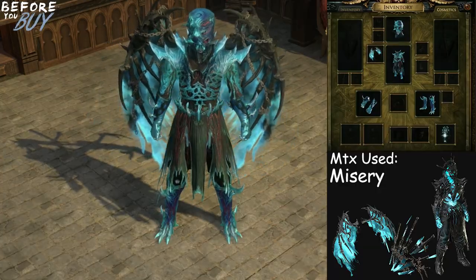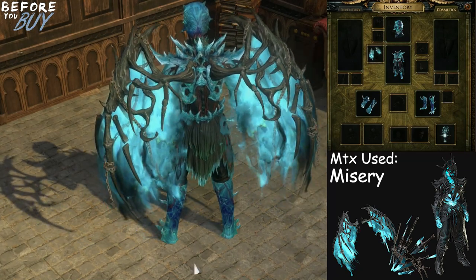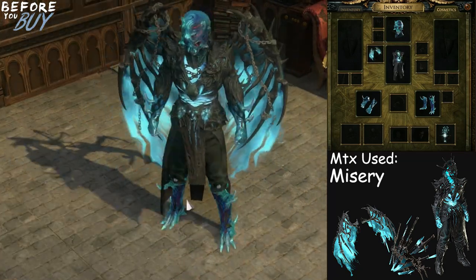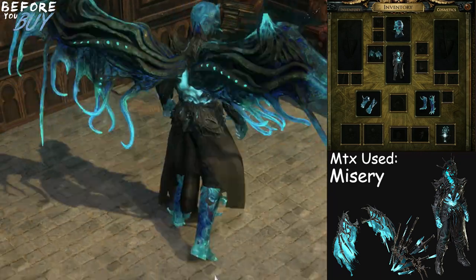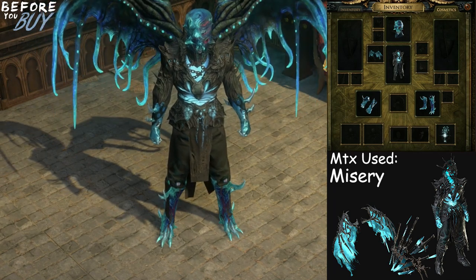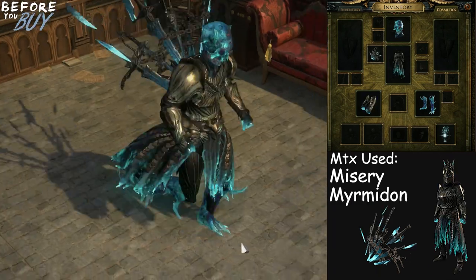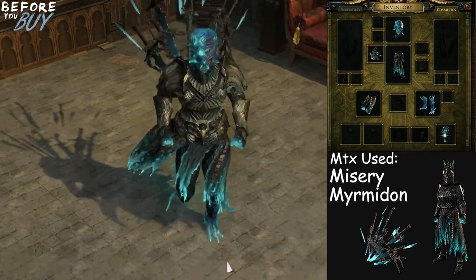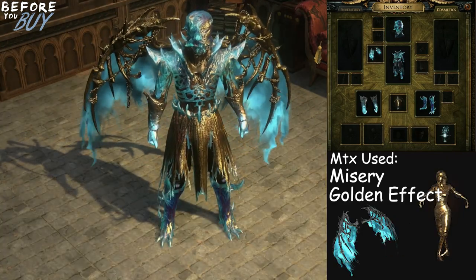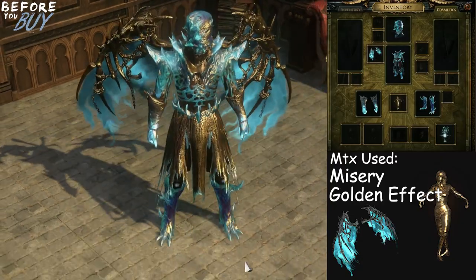Which brings me to the last section of this video: how does this set combo? Ravager has a few counterparts in the store with which it combos best, namely Misery, Myrmidon, and Despair. And I don't think that's a surprise to anyone, for they all share a very similar color palette across the various themes. Misery is most notably the best match, as its wings are a great substitute for Ravager's own wings. One of the most interesting combos relies on the set's interaction with the gold character effect.